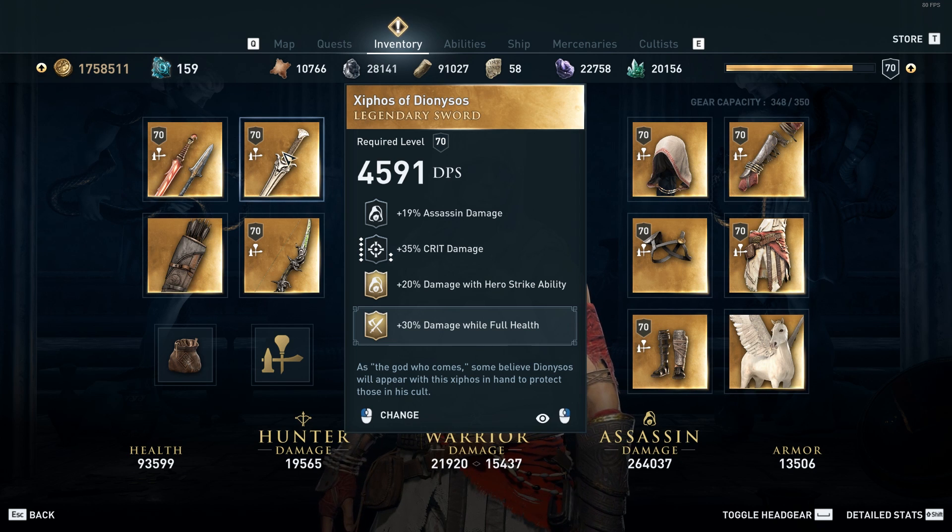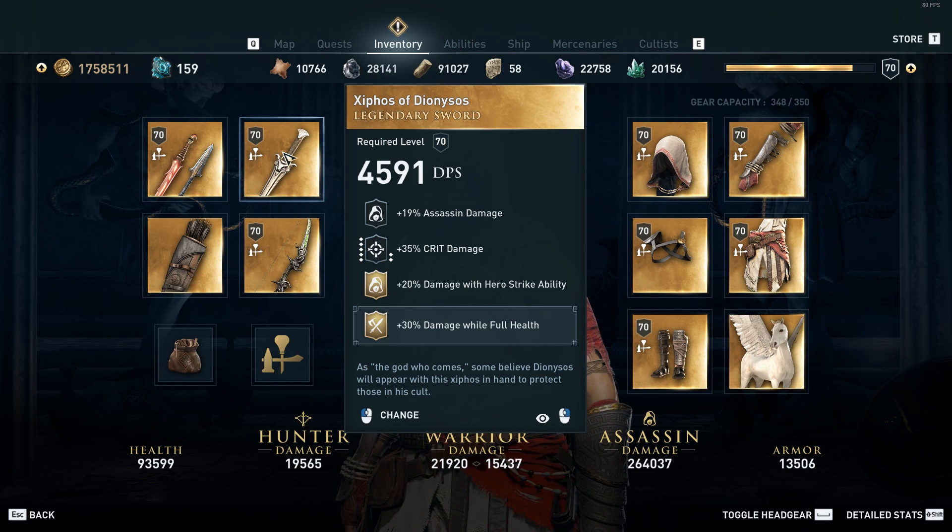For my secondary weapon I have the Xiphos of Dionysos sword. I love this for the assassination damage, the crit damage, and then the 20% damage with the hero strike ability. The hero strike ability is a big part of this build and then I engrave it with 30% damage while full health.